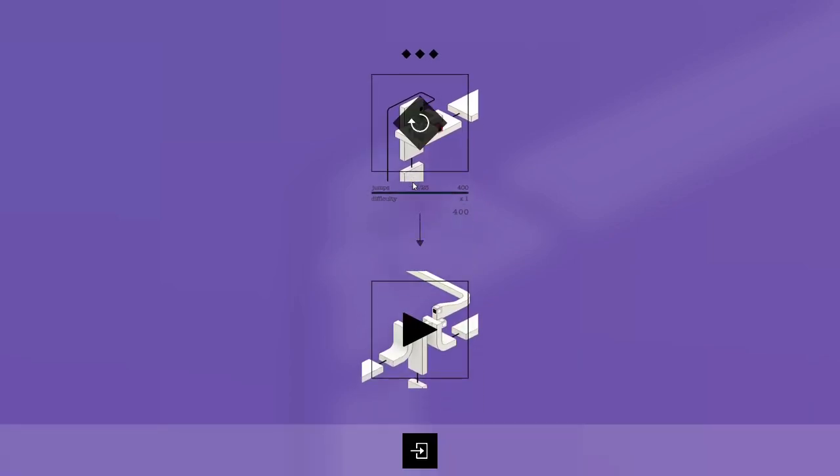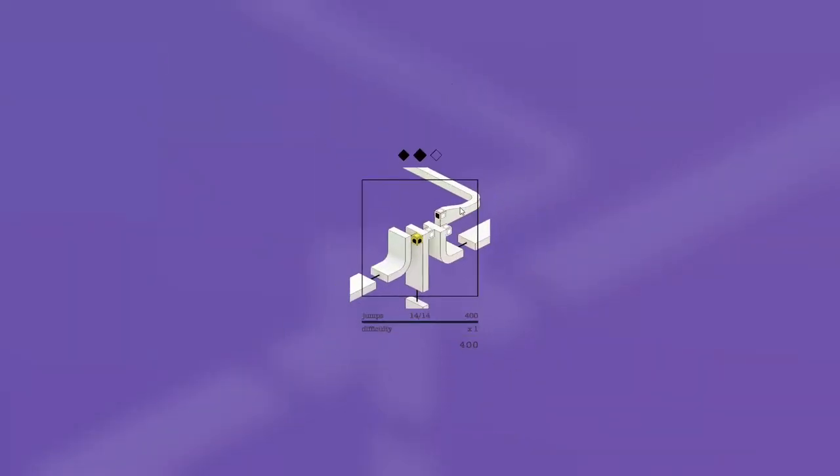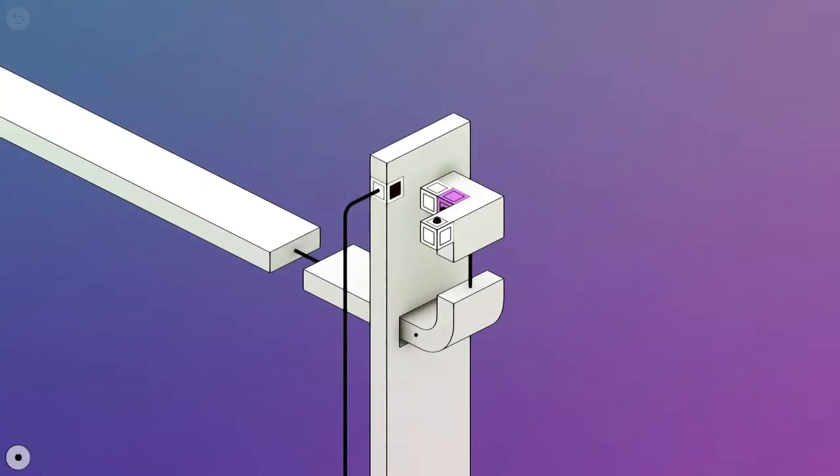I'm trying to think of other puzzle games I've played. Obviously I've played Tetris and Snake — those are classics. But I can't think of too many others. I've been thinking about checking out Baba is You, that looks like a pretty cool game. So if I take this, I think I need that one's color, and then we can go onto this. There seems to be a very clear right answer — it's not like Portal, which is the other big puzzle game I've played.